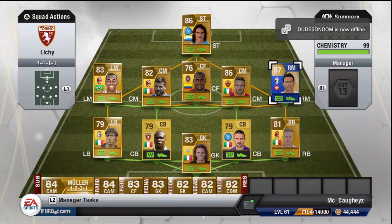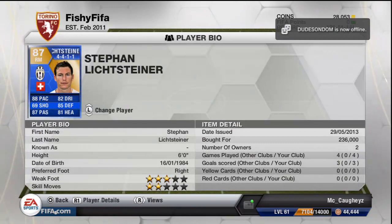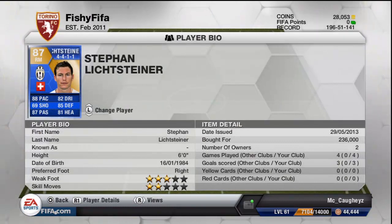Getting on to Lichtensteiner - he's been converted from a right back to a right mid and he's 87 rated. 88 pace, 69 shooting, 87 passing, 82 dribbling, 85 defending and 81 heading. 6 foot with 3-star weak foot and 2-star skill moves.